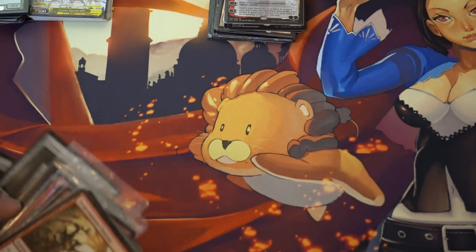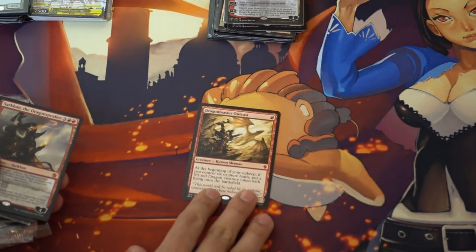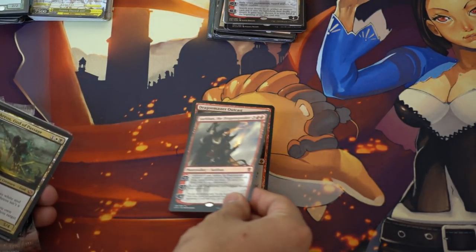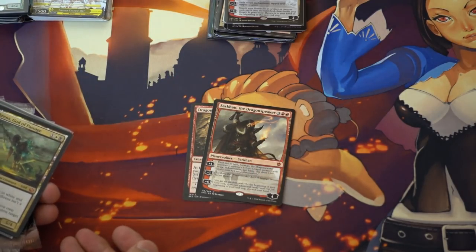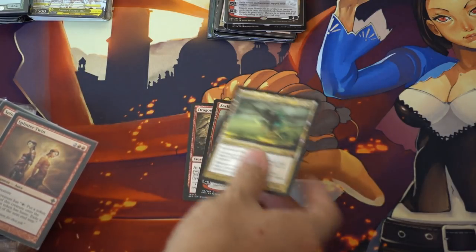Let's go over EDH tradables. Dragon Master Outcast — I do like picking him up right now, very cheap card, used to be very expensive. Shao Kahn — such a cheap planeswalker; he's not Tybalt bad, so he should go up in price.